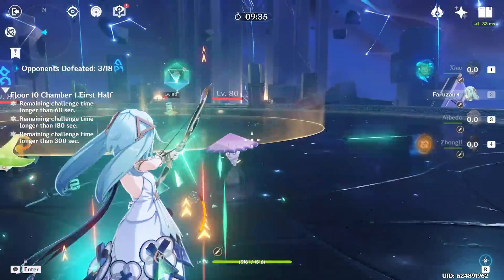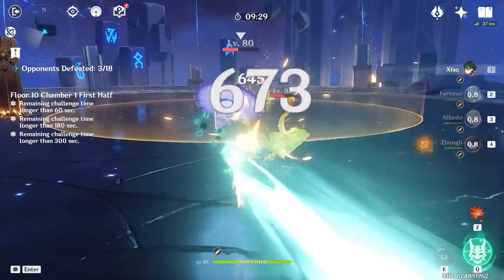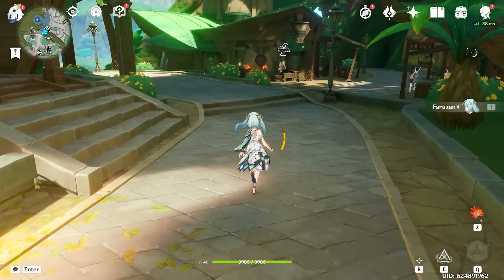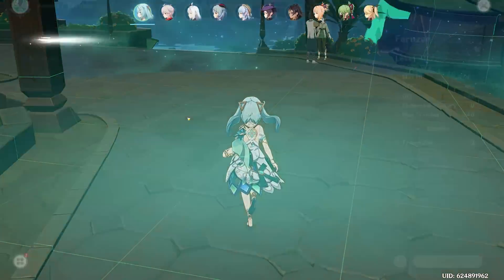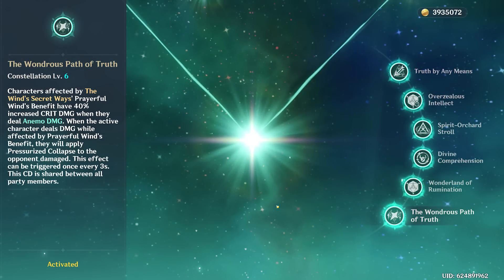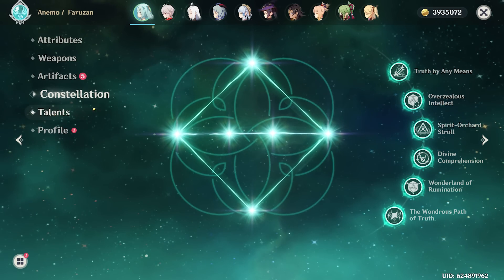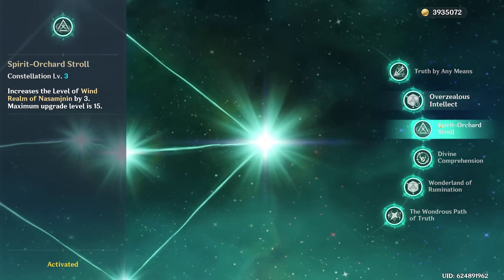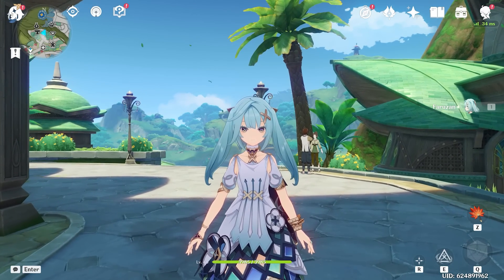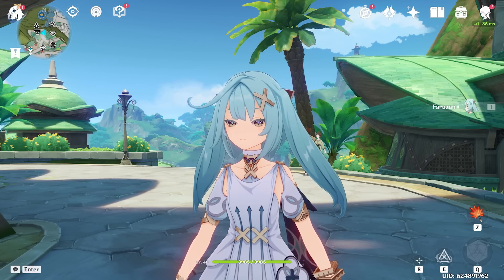Faruzan is a wind AoE damage dealer who can kind of group enemies together and also debuff them if we decide to use the Viridescent set on her. She is actually a pretty decent character at C6. However, at C0 she is not so good. Luckily for us, we got Constellation 6, so that means we don't have to bother with using her charge shot to create a pressurized collapse, which is the effect that she triggers in order to group enemies together. Hopefully our Faruzan will actually be somewhat capable, but I haven't tried this character out before. The only way to find out is by leveling her up.